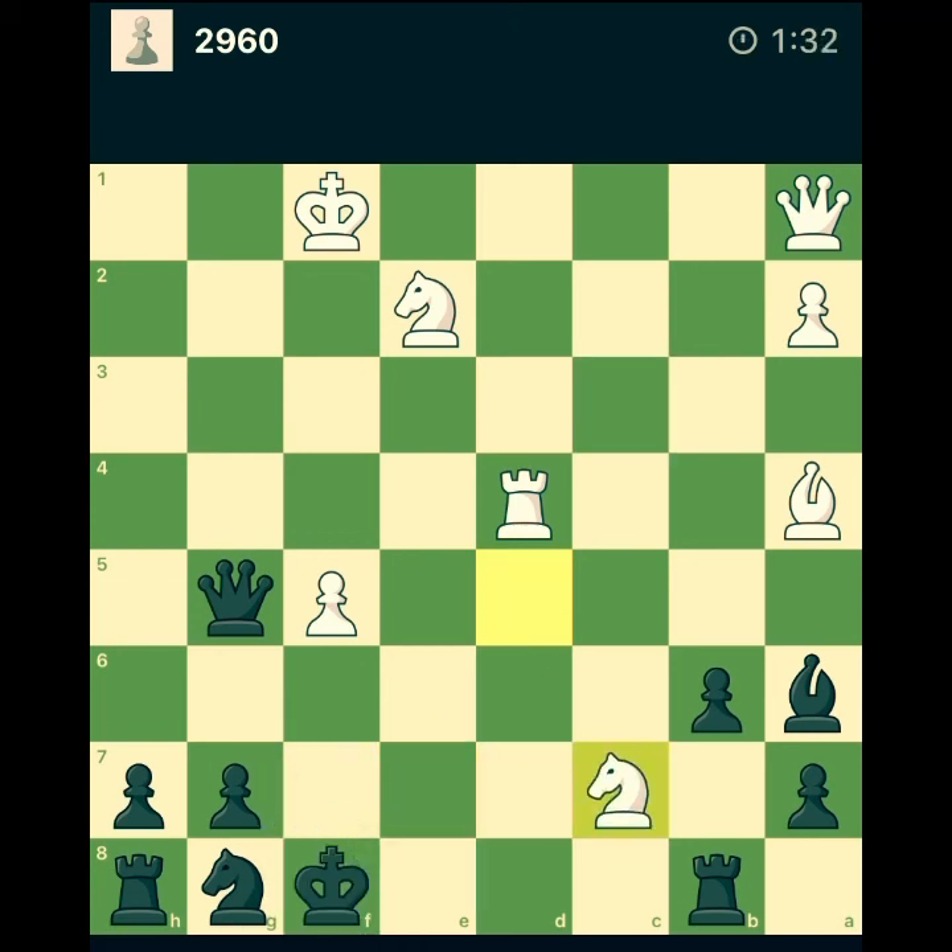The game is still not finished. He wants to give a check and win our beautiful queen. I could play bishop c8 to prevent him winning the queen, but maybe I have a better move. I can take the knight with my bishop and then give check with the queen — that's a very active move and I prefer to play this.